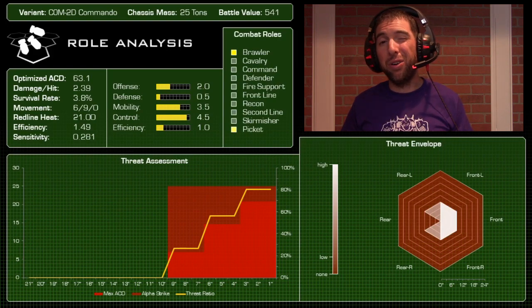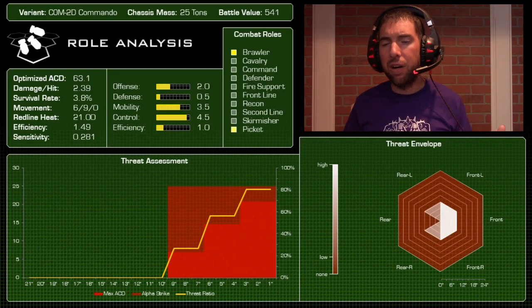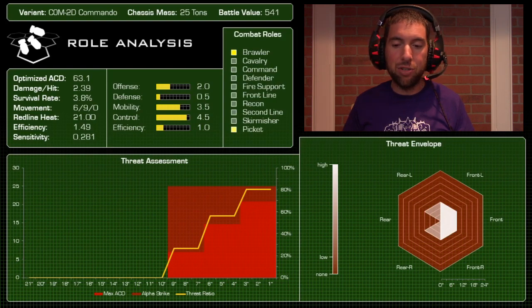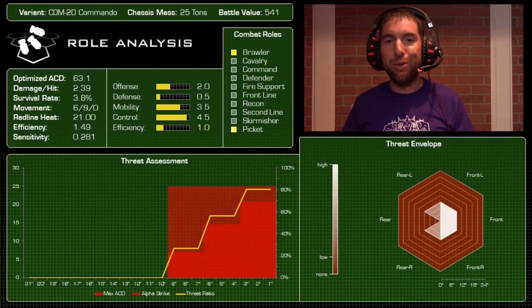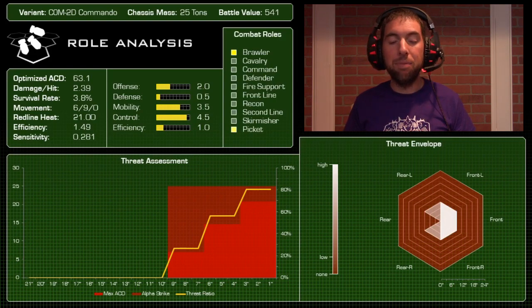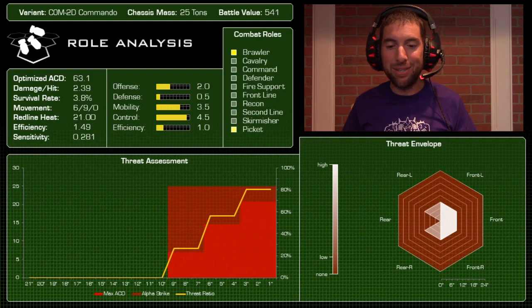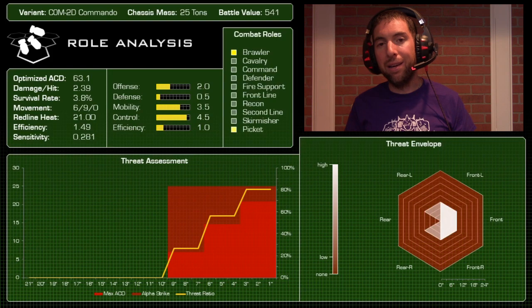That wraps up the Commando — I think this is the third light mech in a row we've done. We might take a look at some other weight classes next, but it's been interesting to look at these very different mechs side by side. I hope you enjoyed this mini-series of mech reviews. Always interested in your comments — how do you play this mech, do you like it or hate it? If you haven't subscribed please do so, and thanks to all of you who have been actively commenting. Stay tuned — a lot more coming from Death from Above War Gaming. Good night!